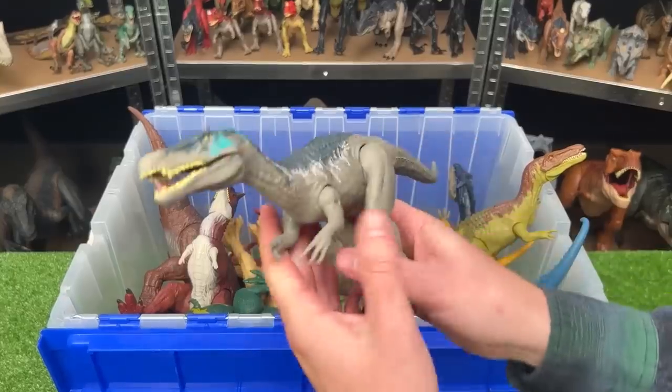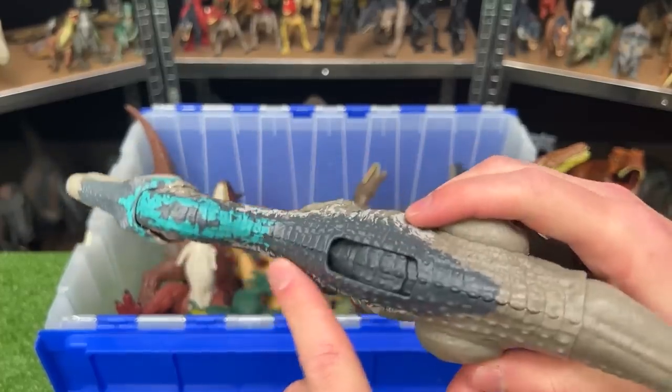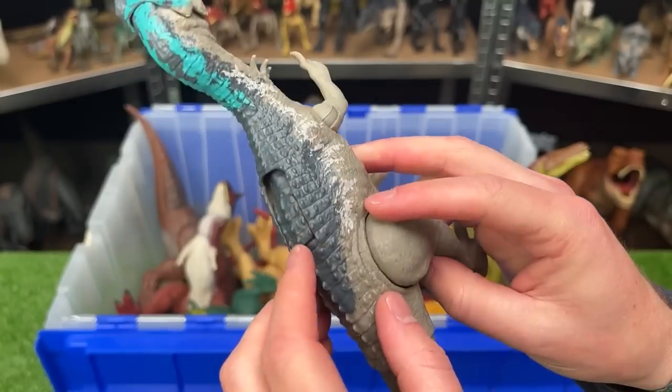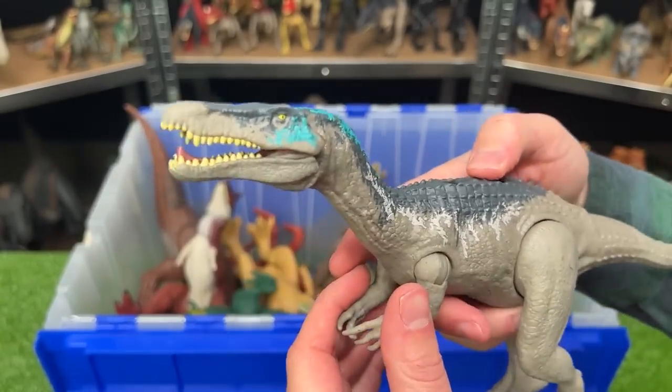Here is another Baryonyx figure. This one is light gray with blue and light green coloring and a little bit of white along the side, and it has the slide lever action to activate the roaring sound effects and the jaw too.